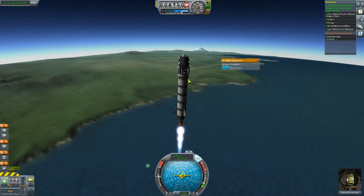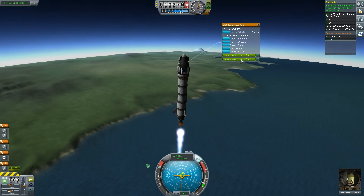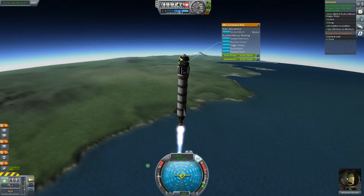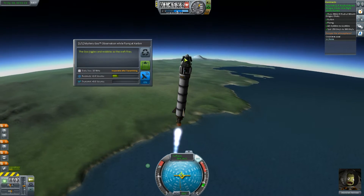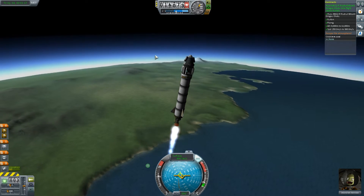If I observe the materials bay here, I can actually get 17 and a half science. So I'm going to do that right now. Let's do a little crew report as well — actually, there's nothing to be gained there. I'm going to start turning now because it's over 12,000 meters. We can observe the mystery goo, but 1.6 science is nothing — not going to do that.